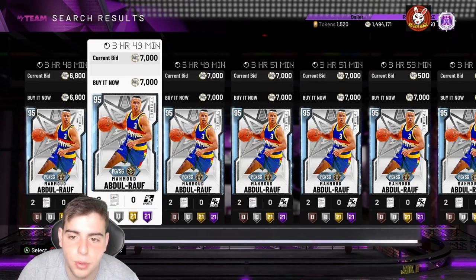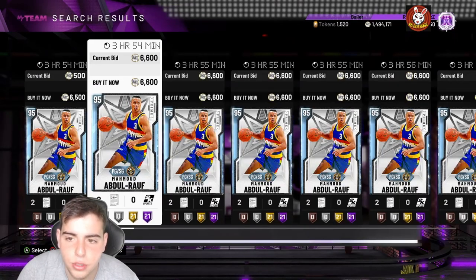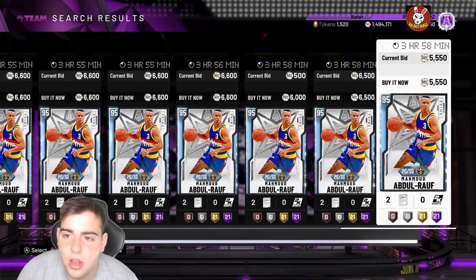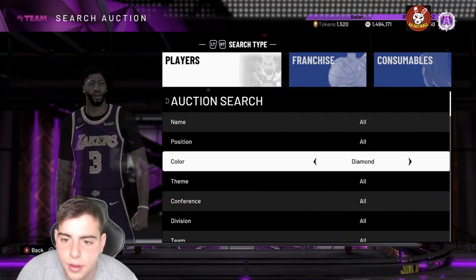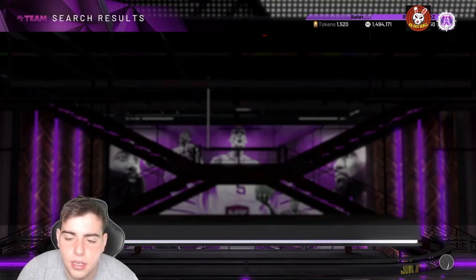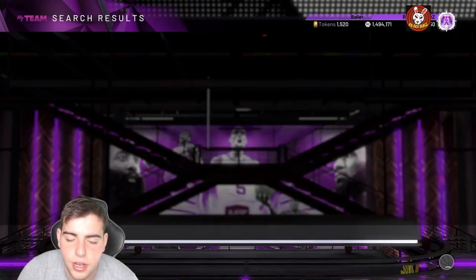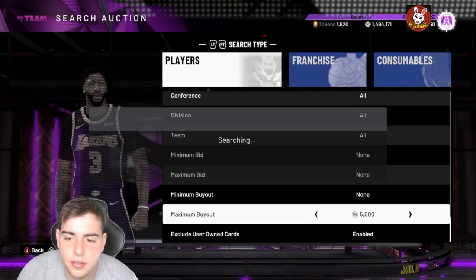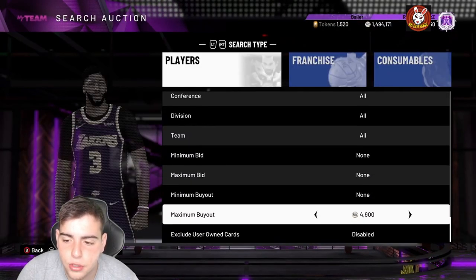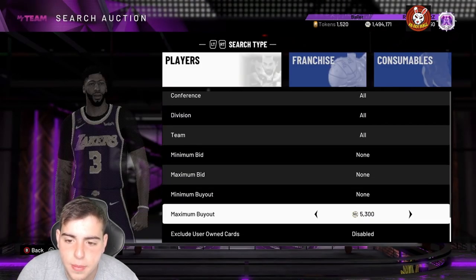If you guys want to sit on the diamond filter all day, I would 100% recommend it. This card is going to be dirt cheap and he's amazing — a really good card for budget ballers, highly recommend. The diamond filter is probably one of the best filters to be on right now. It's pretty much around 4,000 MT — 3,900, whatever the first card that pops up is, that's where you set it.